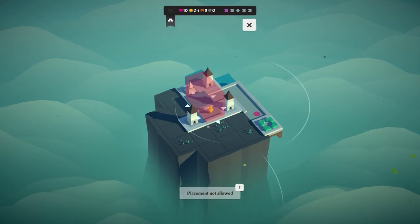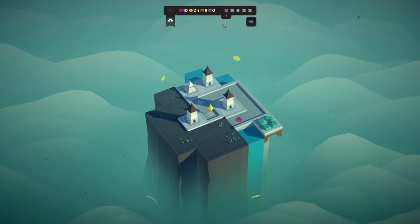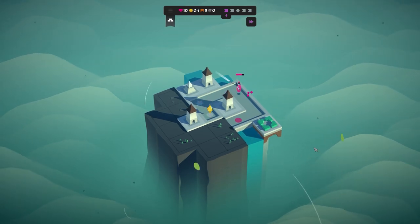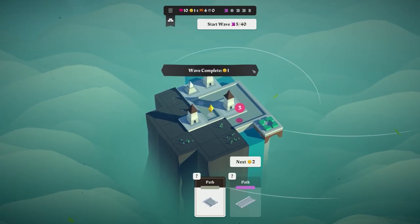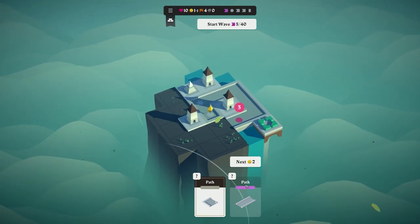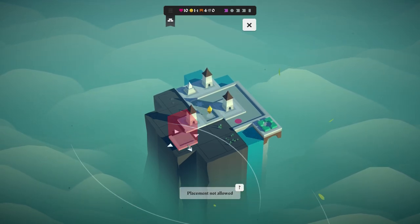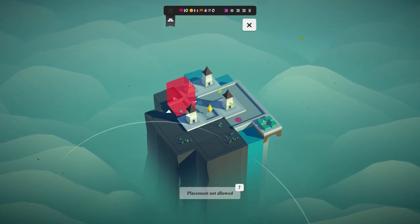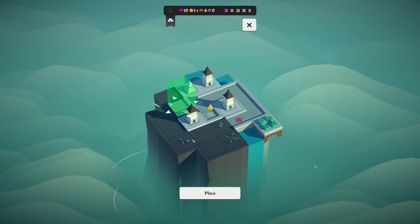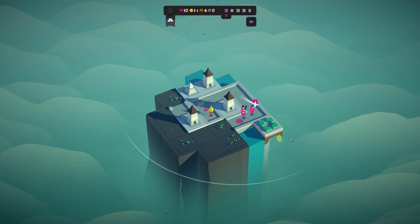I'll skip again and put this one in here. We're out of cash so let's start the wave. We've got a path going straight and a curve piece — I want to place the curve piece here, although it has to be placed adjacent. So it's going to go straight along here and then curve round — that's my original intention. Let's start this next wave; it's early days and we're fairly well set up.